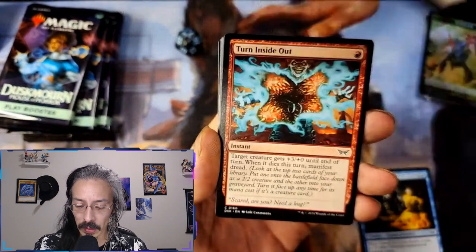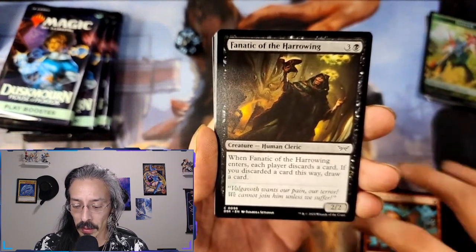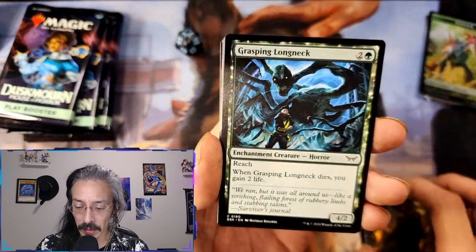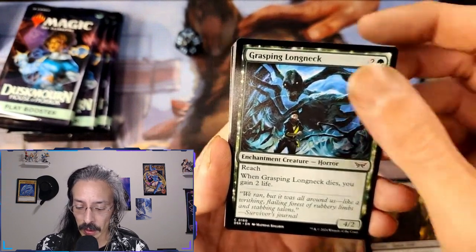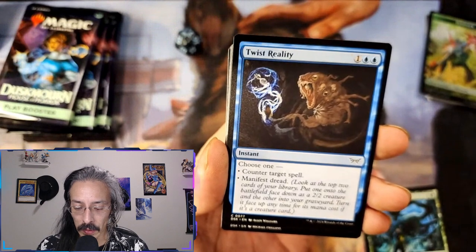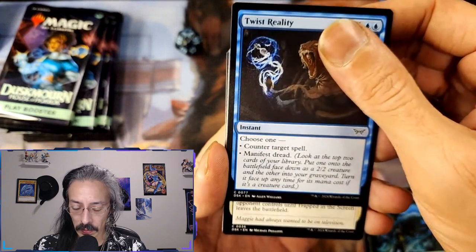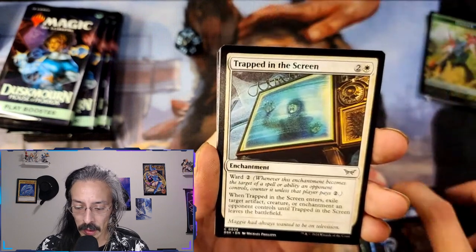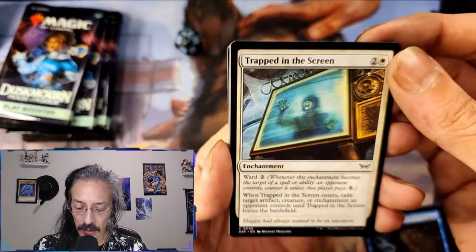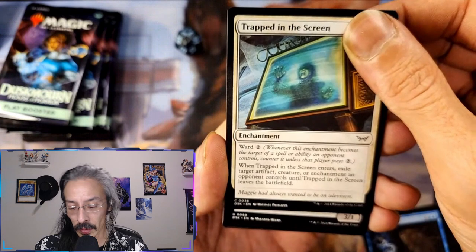Looks like they kept the comments to the front. When he enters, each player discards a card; if you discarded a card this way, draw a card — that could be good, could be really bad. Grasping Long Neck — reach, we like reach — gain two life when he dies, that's not bad. Counter target spells, always good. And it basically gives something morph. Oh, Trapping the Scream — nice. Little exorcist: exile target artifact, creature, enchantment an opponent controls until this one leaves the battlefield. Yep.